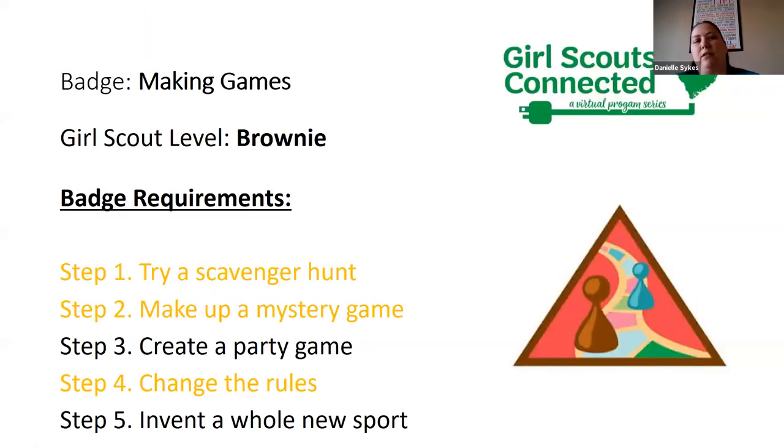We are working on the Making Games Badge, and we are going to be going over the requirements today: try a scavenger hunt, make up a mystery game, create a party game, change the rules, invent a whole new sport. Some requirements we will do today, and then the others you'll be required to do at home. So you're going to need paper, pencil, chalk, and some index cards.